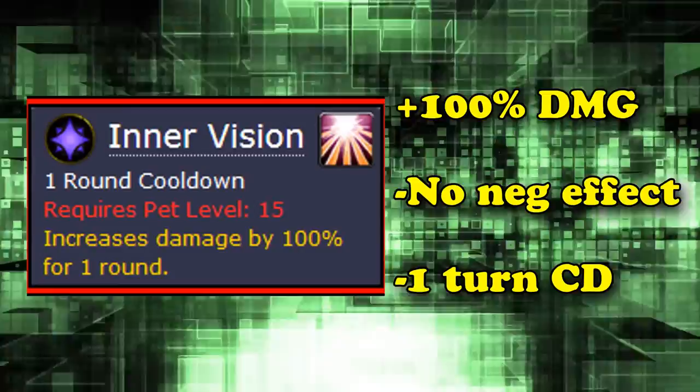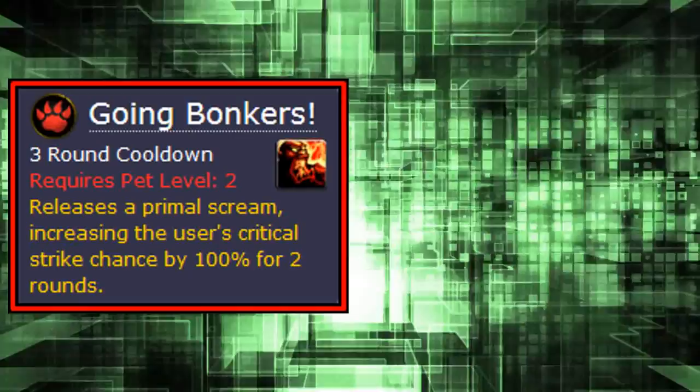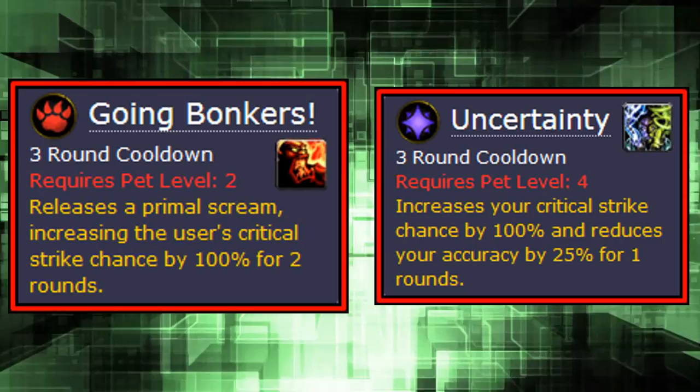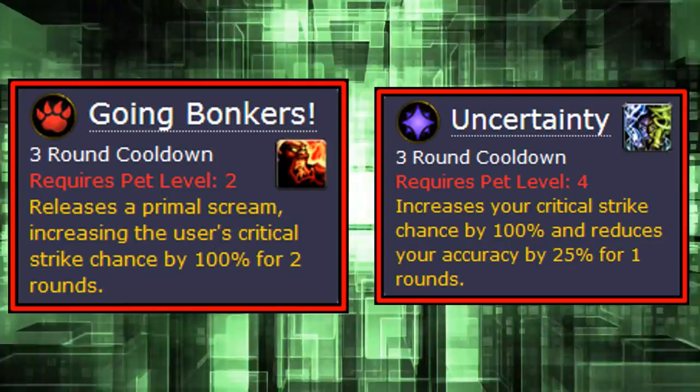Going Bonkers is another ability that increases your crit by 100% for 2 turns, has no negative effect, and has the same exact cooldown as Uncertainty. It is literally the same effect and cooldown, only just better — making Uncertainty a terrible ability in comparison, and Kaa might actually be a little bit better than it.